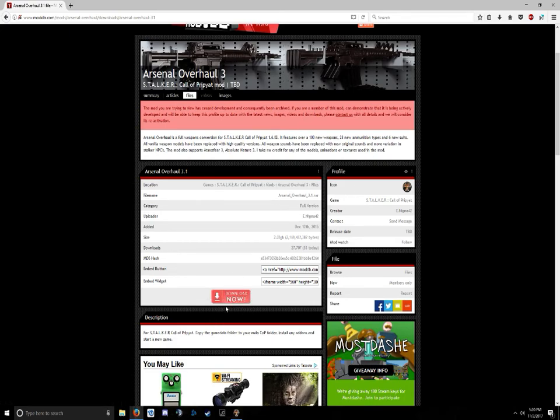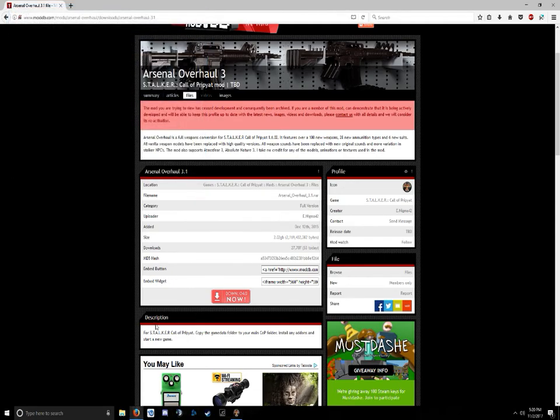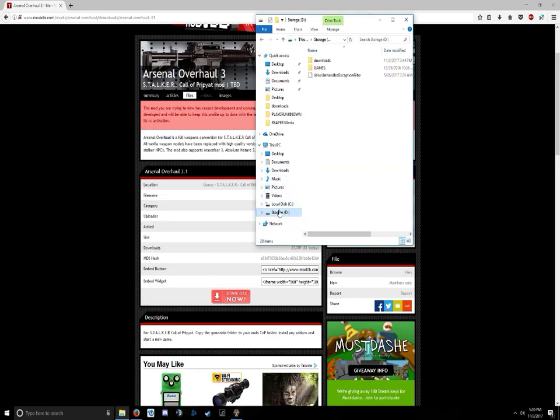Click download now. Once you click that, come up to the arrow and show all downloads — you should see Arsenal Overhaul 3.1. I cancelled it because I already have it installed. You click that and extract to the bin folder of your STALKER game. I have it under the D drive, under games, Steam apps, common, STALKER. Go to your bin, then dedicated, then Arsenal Overhaul 3.1 — once it's there, it's installed and the data has been taken over.